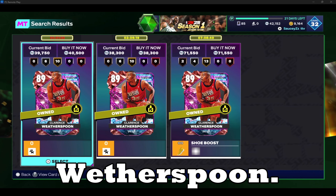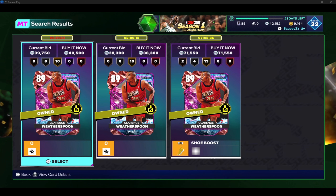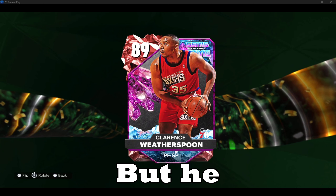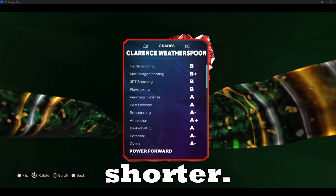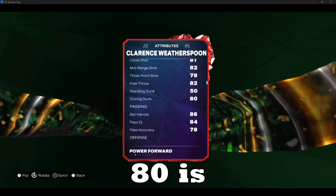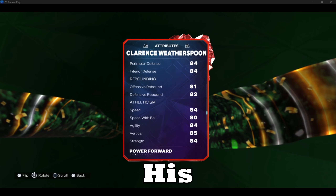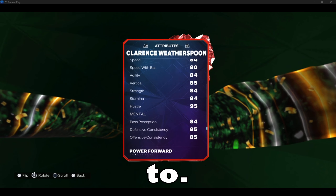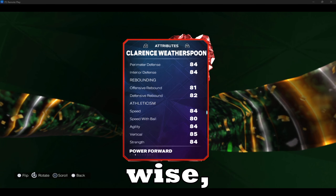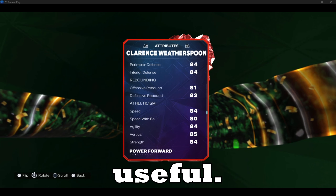Coming in at number three, we got Clarence Weatherspoon. He is another power forward. He has 16 badges — not as much as the other ones, but he holds his own. He is a little shorter, and his three-point shot is a little worse than the other two — under 80 is not ideal for me, but he hits his shots. His jump shot does take a little while to get used to, but defensively and rebounding-wise he is good at pushing the brake. It's 84 speed, so I still think he is very useful.